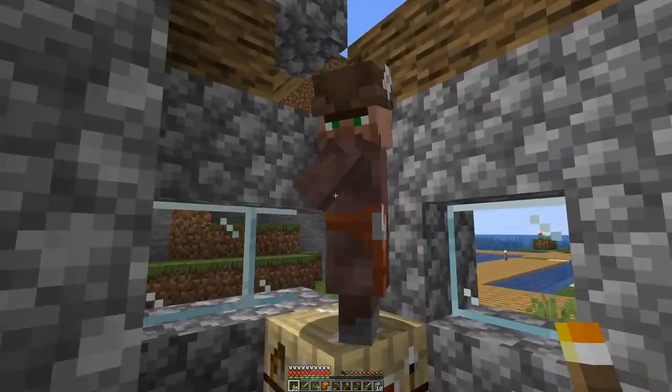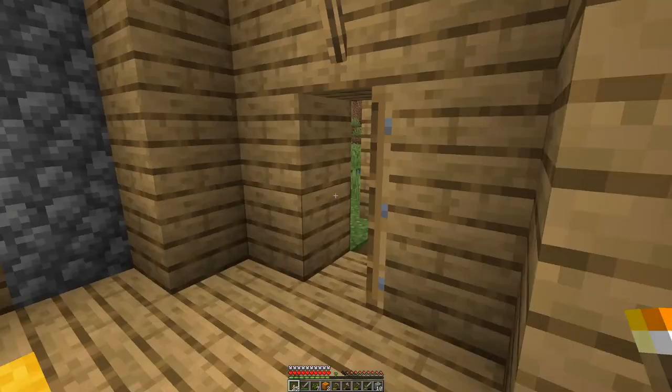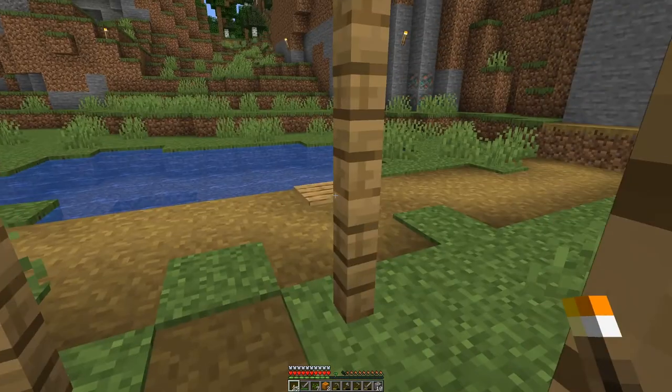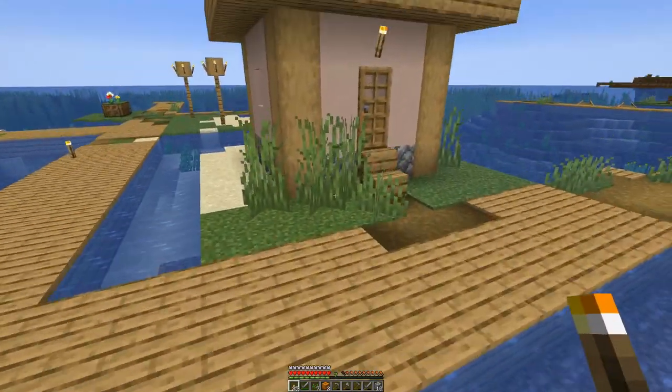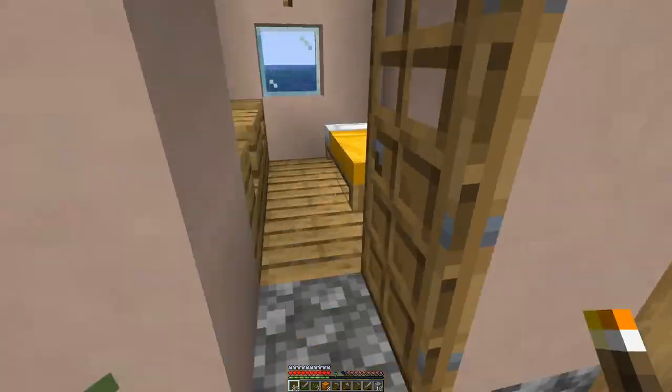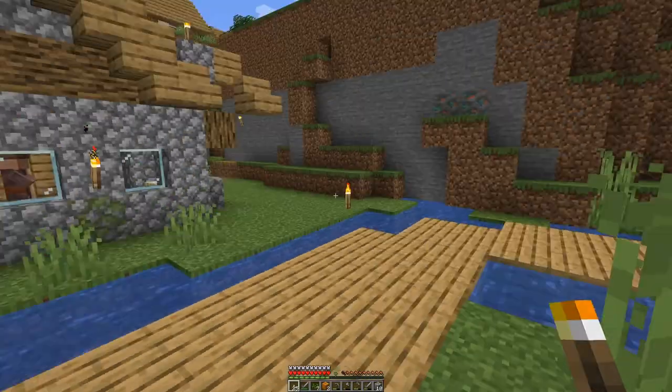Another fisherman — you take sticks for emeralds, so that's one option for how we can get some emeralds going.